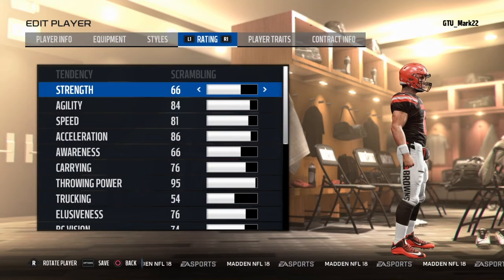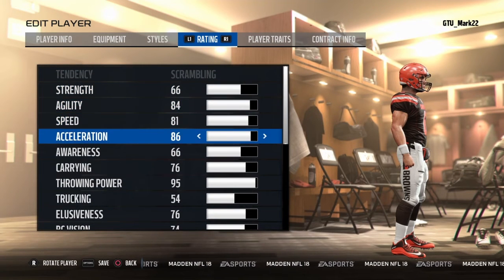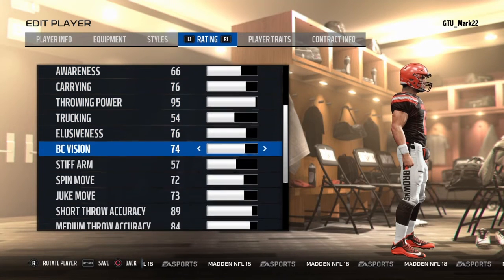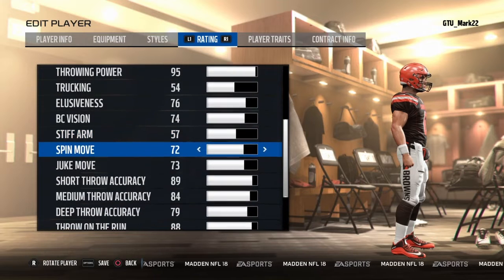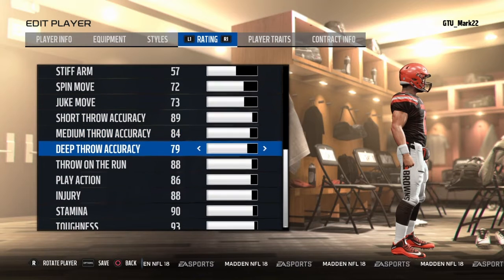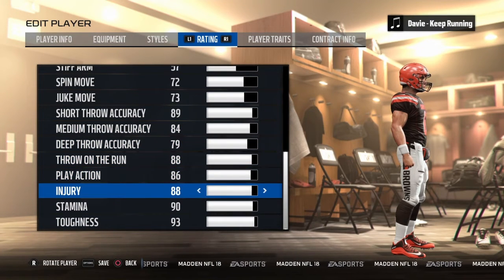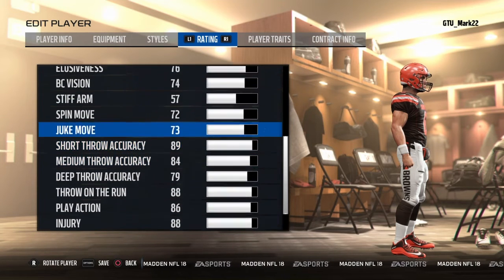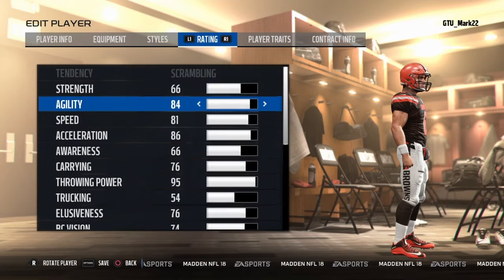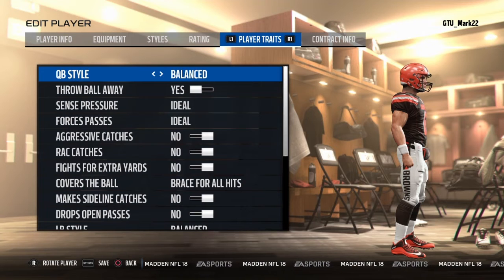On to ratings: his strength is 64 — he's a scrambling quarterback. Speed is 81. He's only a rookie so you can't put him too high; he's 81 overall. Short range 89, medium range 84, deep 79 — that sounds realistic. Injury 88, stamina 90, carrying 76, speed 81 — that's as realistic as it sounds.